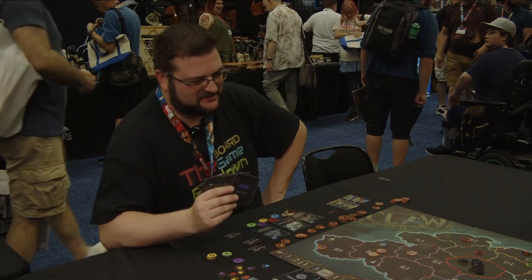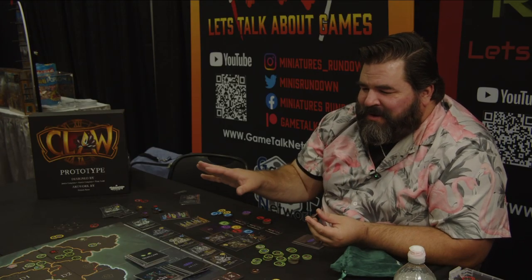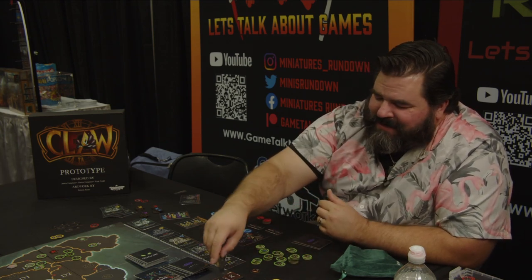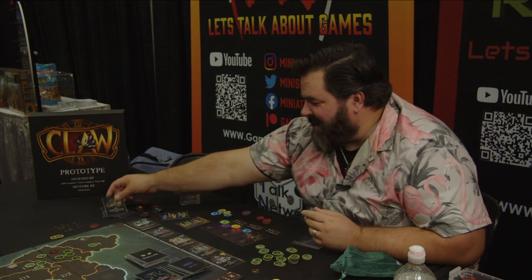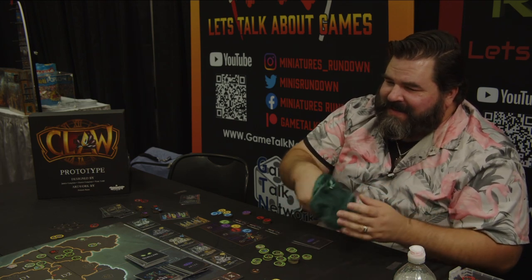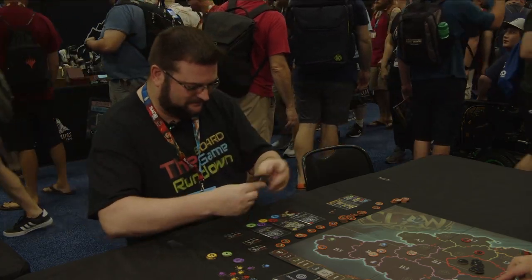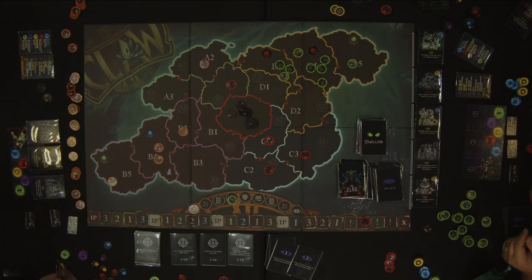We don't draw cards anymore — just advance one space and pull a token. We're in the final countdown. It's a cage — cage means all dwellers go away, every last one. All of them, not just one number. That hurts way more for you, since you still have some. Immediately they go down. He's going to keep going and visit you next — so I'm okay with that.